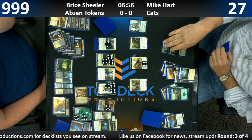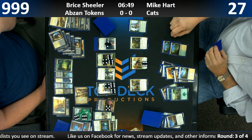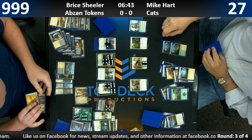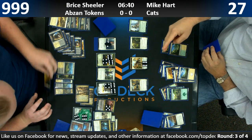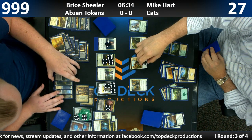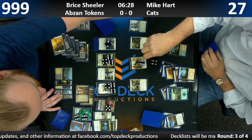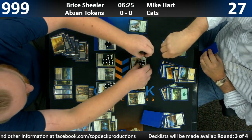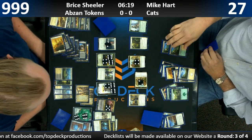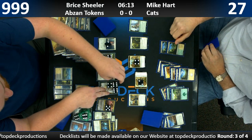Azor's Gateway — that one kind of should be legendary, let's be honest. It taps for your life total. The backside is called Sanctum of the Sun and it's dumb. I'm still trying to play it in Commander and I just haven't gotten it to pop yet. I don't think I've actually cast it. Just find it with Enlightened Tutor and fireball someone. Out of 99 cards is a lot harder though.